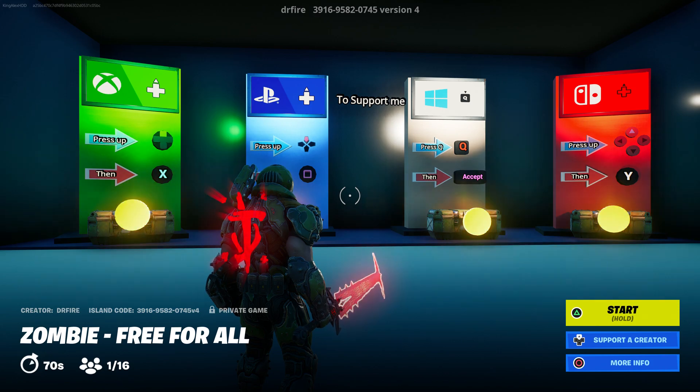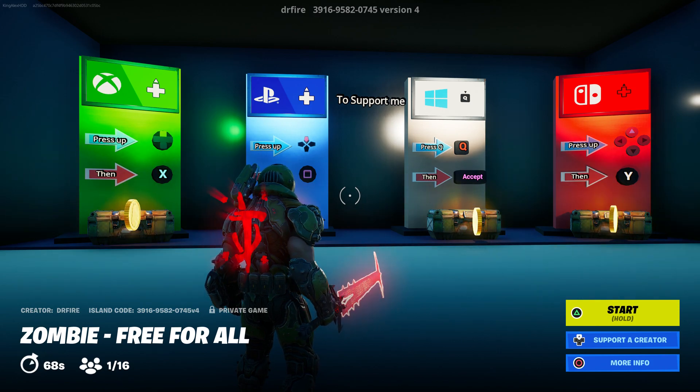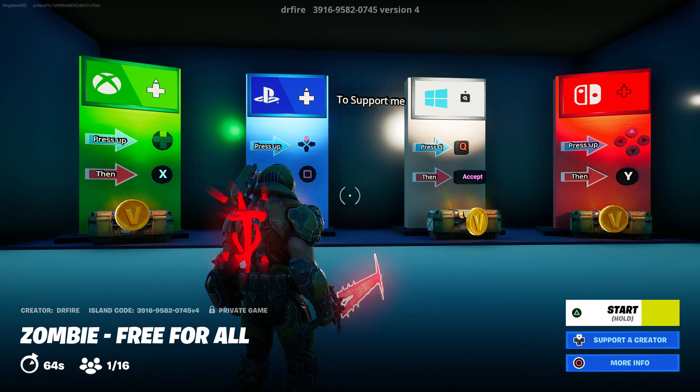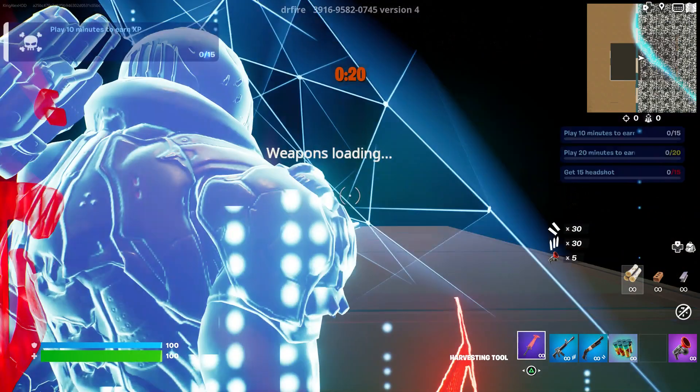The map code for this map is 3916-9582-0745. That's all you have to type in the island code. Once you guys are in the lobby, the map code is shown above the map on screen — it's right there in the middle top of the screen. Once again we're gonna start it up.